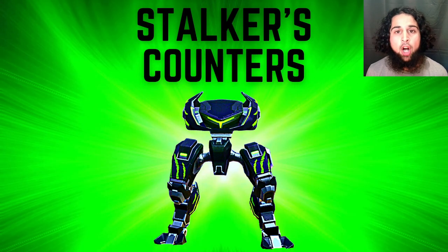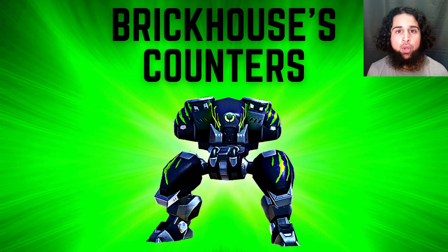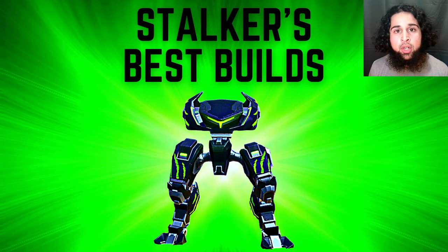Stalker gets countered by EM rifles and railguns, which completely destroy him and one-shot him most of the time. Bastion also counters him — he has way more HP with the shield, can get close, stun him, and kill him. Brick House actually counters Stalker since they deal the same damage but Brick House has way more HP. Brick House also gets countered by EM rifles and railguns, though he survives one or two shots better than Stalker. Brick House gets very badly countered by mortars — if mortars come at you as Brick House, you're pretty much dead. Bastion counters Brick House for the same reasons.